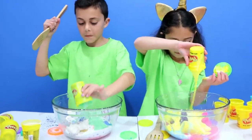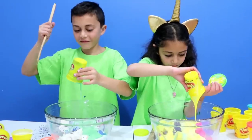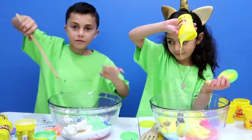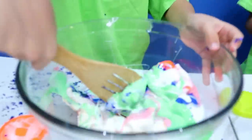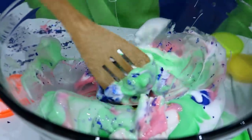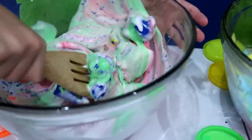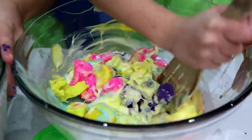Guys, comment down below whose slime is going to be perfect, because Zidane has most of it. Go ahead, mix! Oh, it's so hard! Is it chunky? Most of it — Zidane has the most Play-Doh. Yeah, that's really hard. Actually, you got there, right? With the blue and the white — Zidane got those colors.